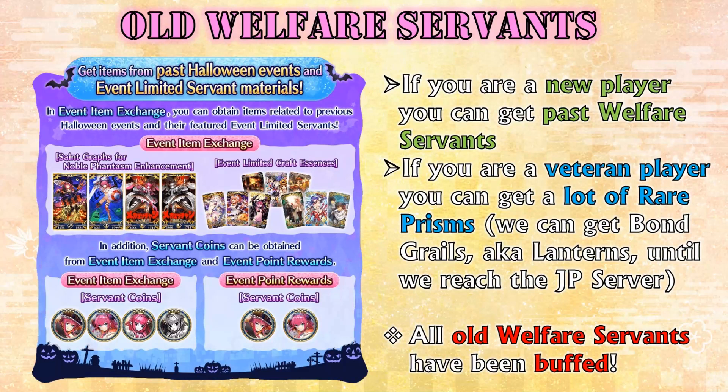If you own all the past welfares, you will get a lot of rare prisms from this event. Checking future events, I'll be able to get Bond Grails — aka lanterns — from the rare prism shop every month until we reach the JP server. And that's without having to burn any of my 4-star servants, which is a great boon for us free-to-players.